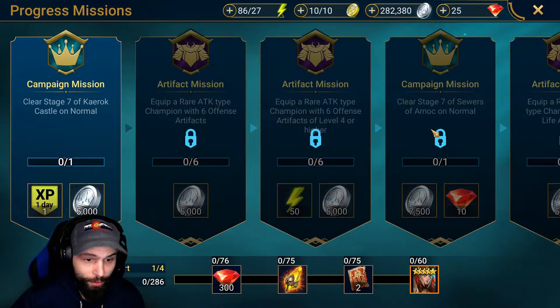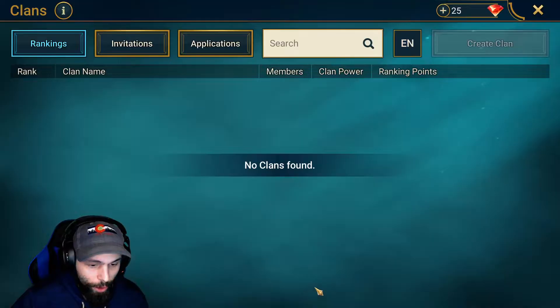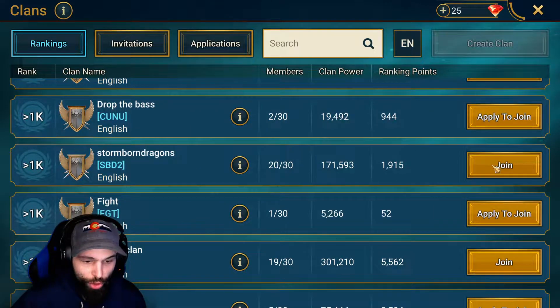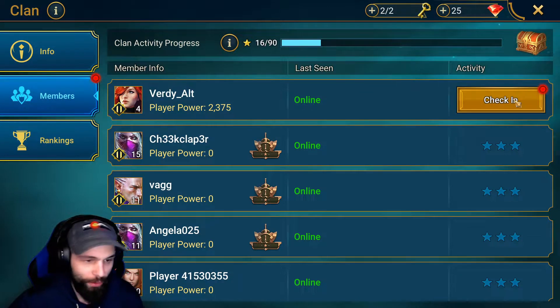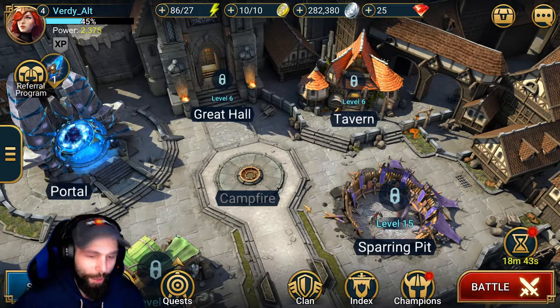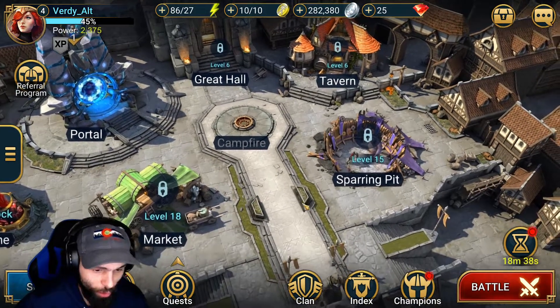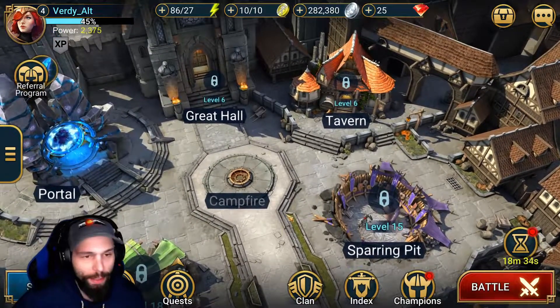There are also missions that you can progress as you play. Let's click on the clan tab. If you can find a clan you can just join without having to apply, join it. There's no reason not to join a clan right away so you can start practicing on your clan boss. Plus, you get extra rewards for logging in and can start communicating with people in your clan and the community.